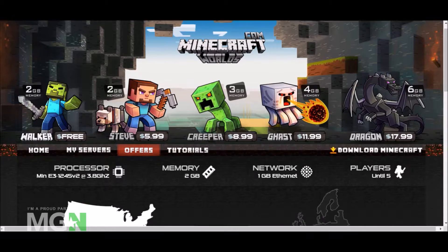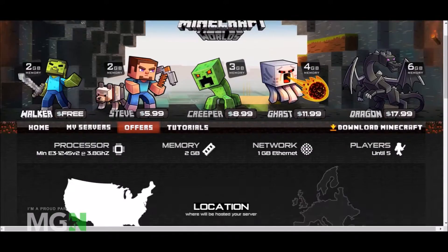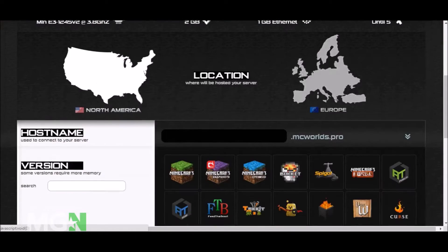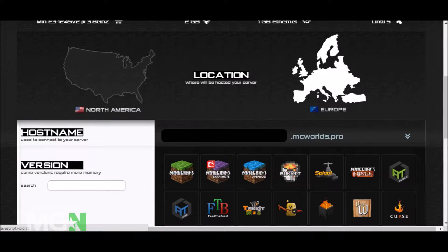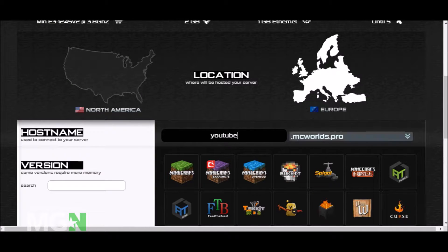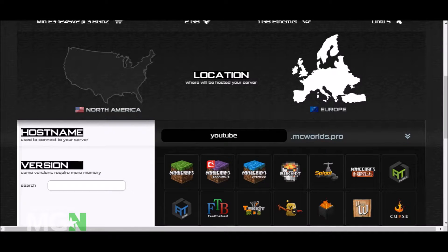Coming to the main page of MinecraftWorlds.com, go to the server page. I've selected the Walker plan, a free server just for the sake of this tutorial. You can click Europe — I prefer Europe for now since all my servers are on America and there may be traffic issues. I'll name the server youtube.mzworld.pro.